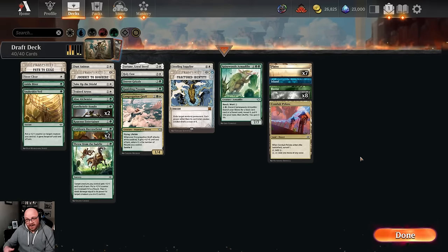It is sad we first picked Bonnie Paul, then we also splashed blue, but we're not going to play her. Stupid two blue mana symbols - if only she had one, that would be great.